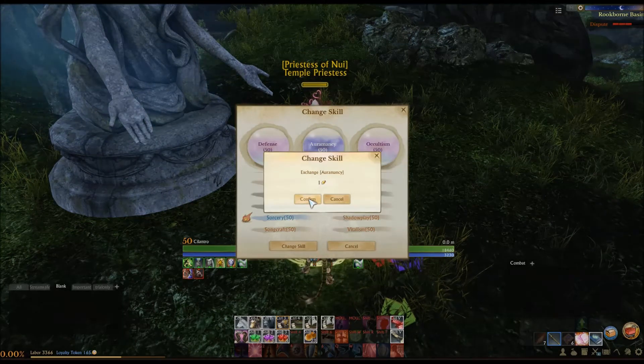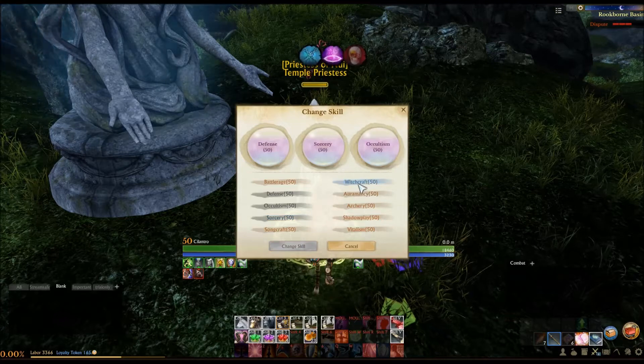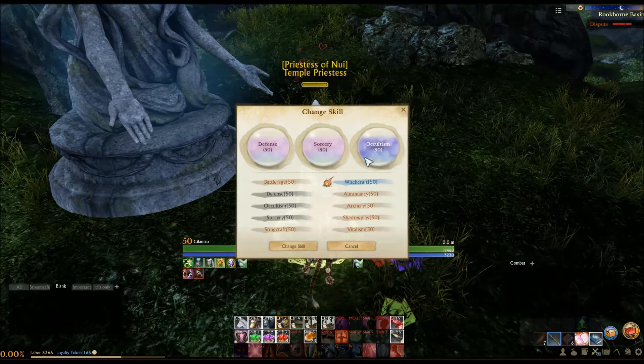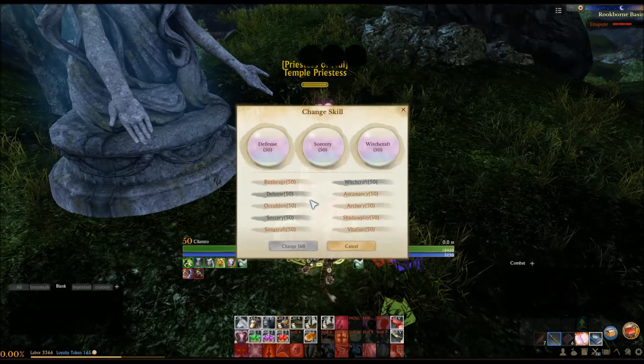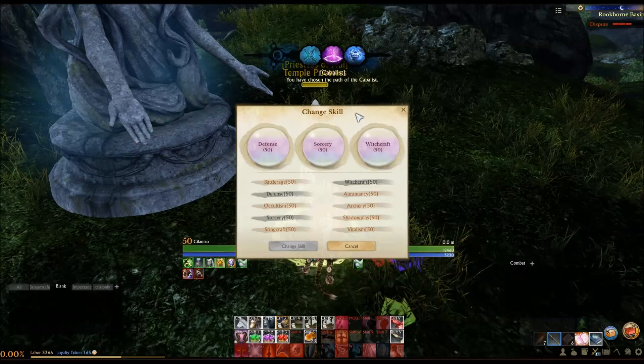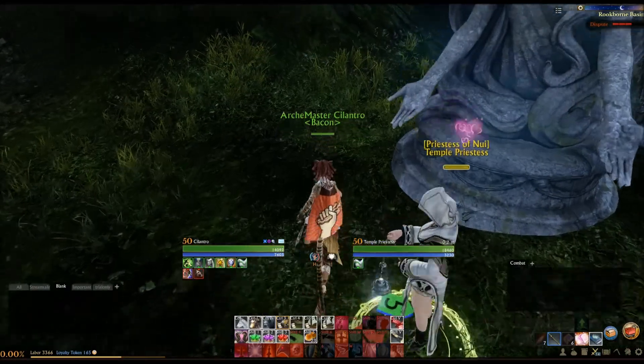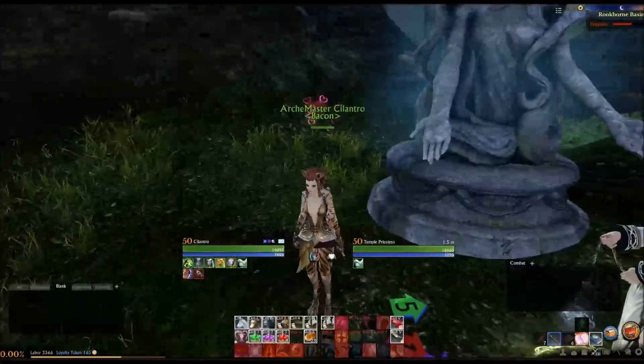I actually think I know this build. I want to say this is... Kabbalist? I don't know how you pronounce that. Pretty sure that's what it is. Kabbalist! So we'll figure out what we can do with the Kabbalist.